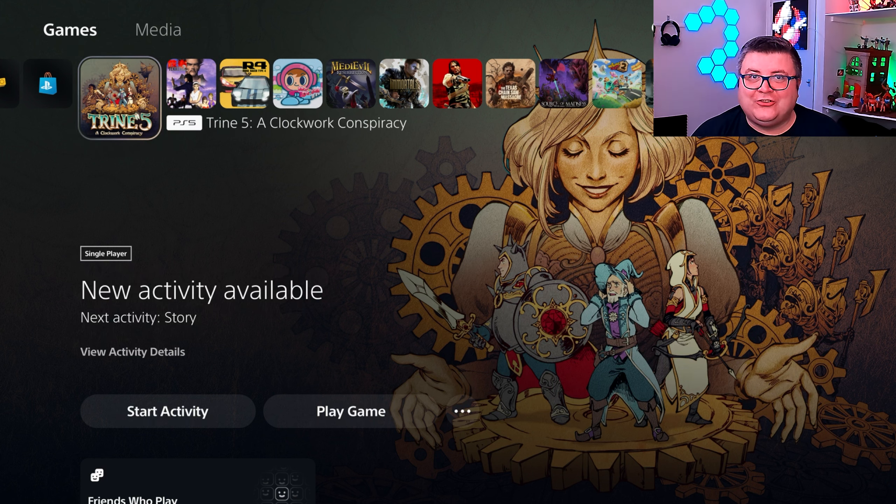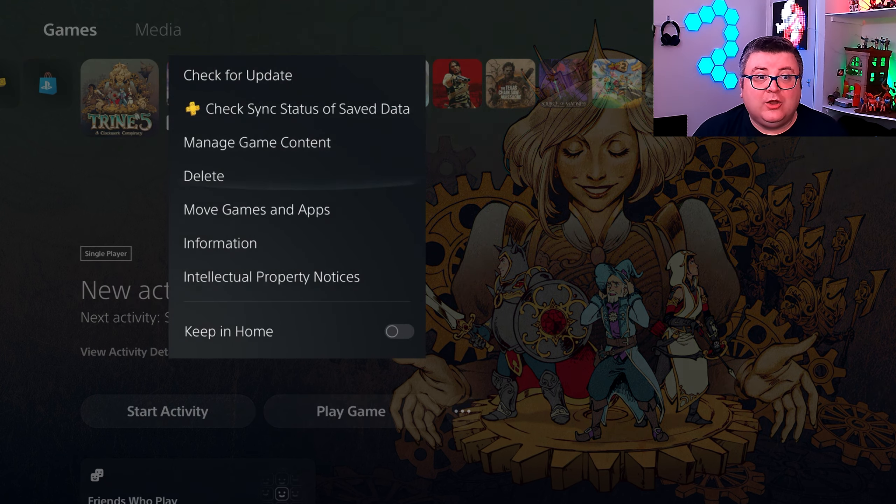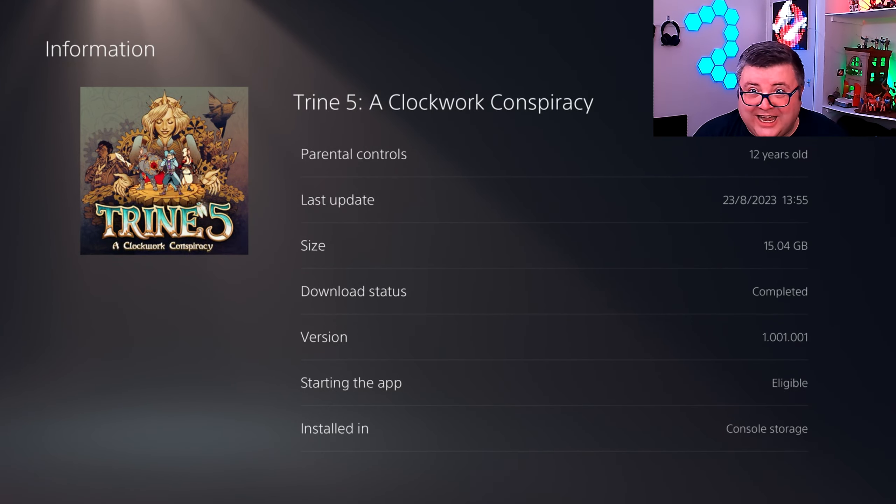Hey guys and girls, thank you for watching another episode of the PlayStation Tester. My name is Maurice. Today we're getting a look at Trine 5: A Clockwork Conspiracy running on PlayStation 5. Let's dive in. First of all, let's see how much data this game is — that's 15.04 GB, installed on your internal SSD.